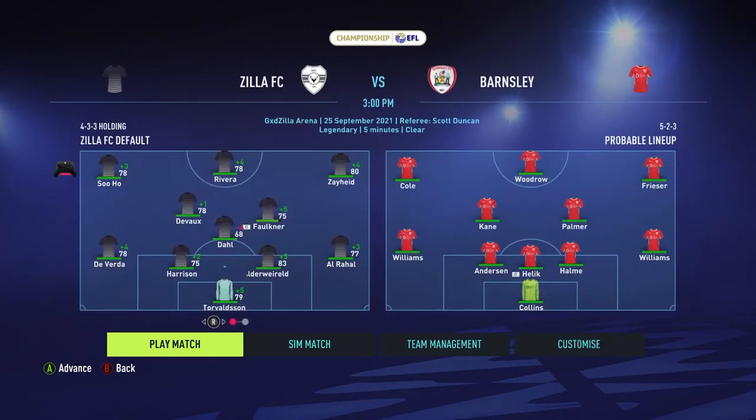I did a bit of rotation for the first team. Dow is coming on in place of Strandberg because Strandberg is a bit low on stamina. Al Rahal is going to the right back position and Harrison is replacing Al Rahal at center back. This is what I'm using against Barnsley — talk to you guys after the match.